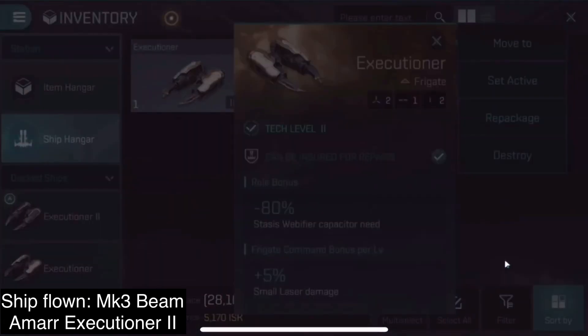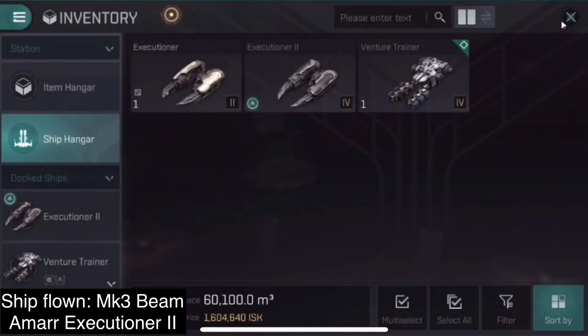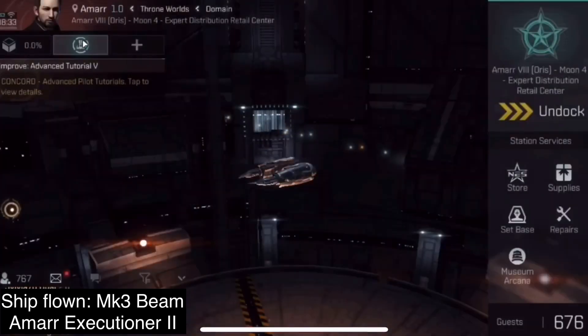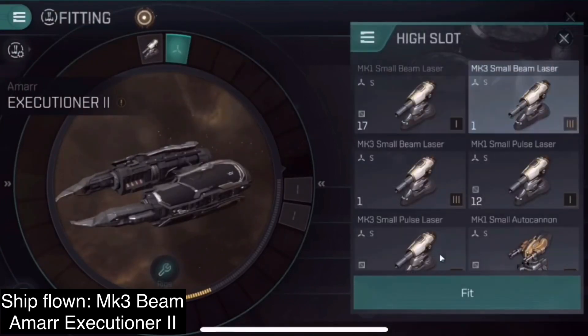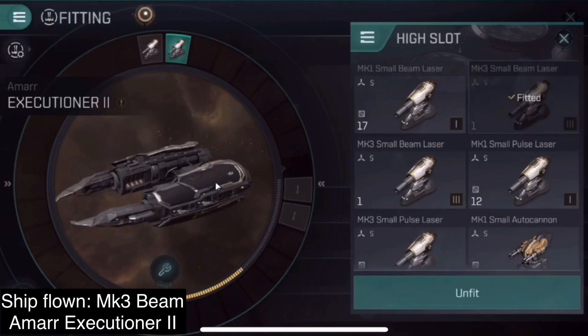So I would recommend that you set your orbit distance to the optimal of your guns manually. For this Executioner 2, the same as my first Executioner, I use a manual orbit distance of 10 kilometers. My guns have an optimal range of 11.5 kilometers.